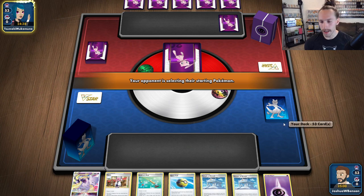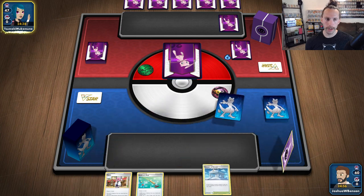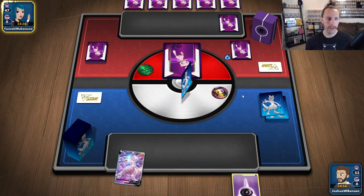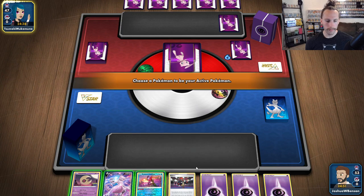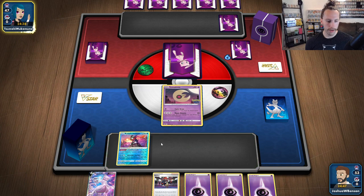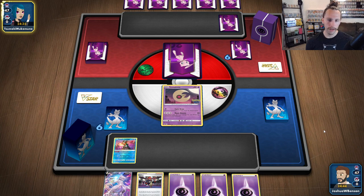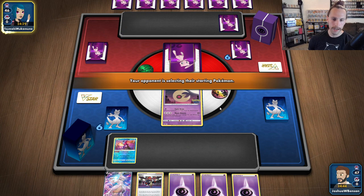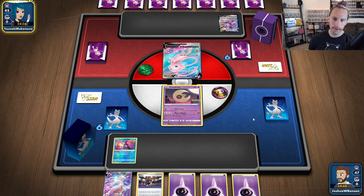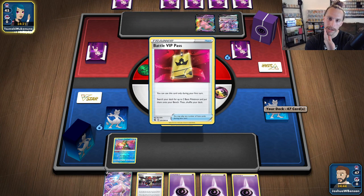I'll take the mulligan — didn't want that hand anyway. Looks like we're playing against Jinx from League of Legends, pretty cool. I'll gladly take a Lunatone and I'll wait on the Mewtwo for now. We're going to be Cycle Drawing.